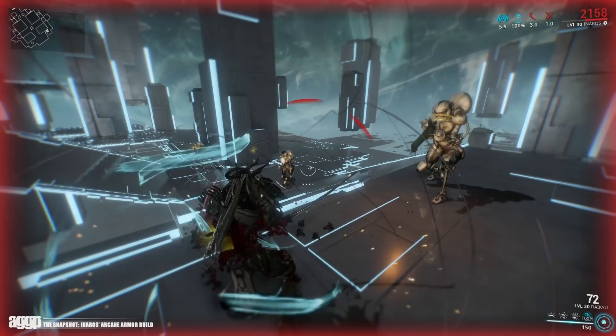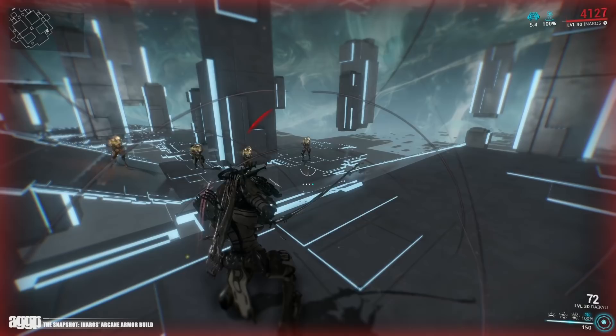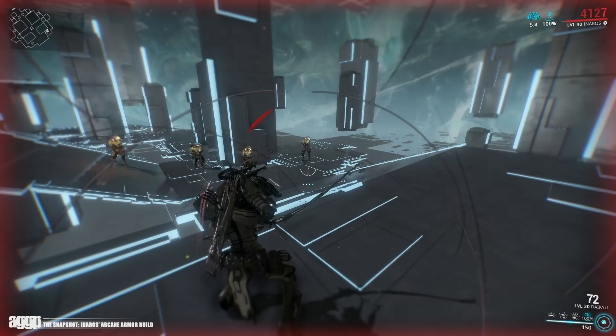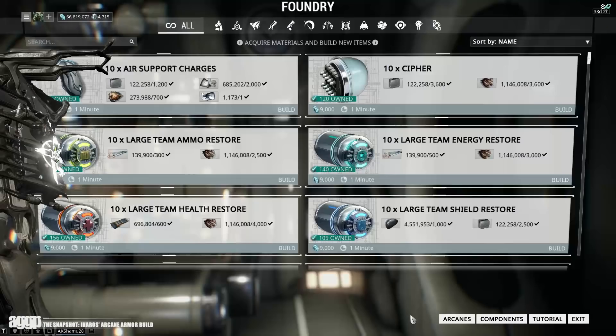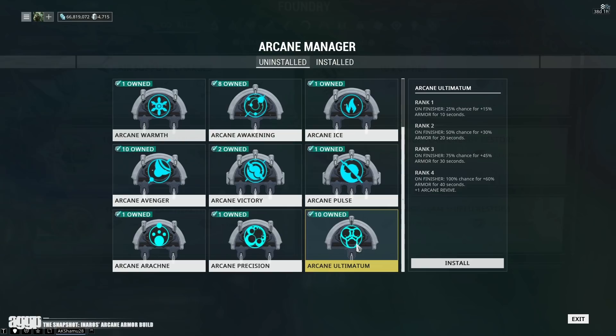Having two Arcane Graces at once not only doubles the potential for the effect to trigger, but while the HUD itself doesn't display it, each Arcane Grace actually procs individually, allowing them to stack upon themselves, potentially doubling the amount of healing they do. Now while this is my preferred setup, Arcane Grace and Arcane Ultimatum also work quite well as preventative measures, each increasing your armor by 60%, with an individual trigger mitigating 4% of the damage to you, while a duo mitigates 7%.